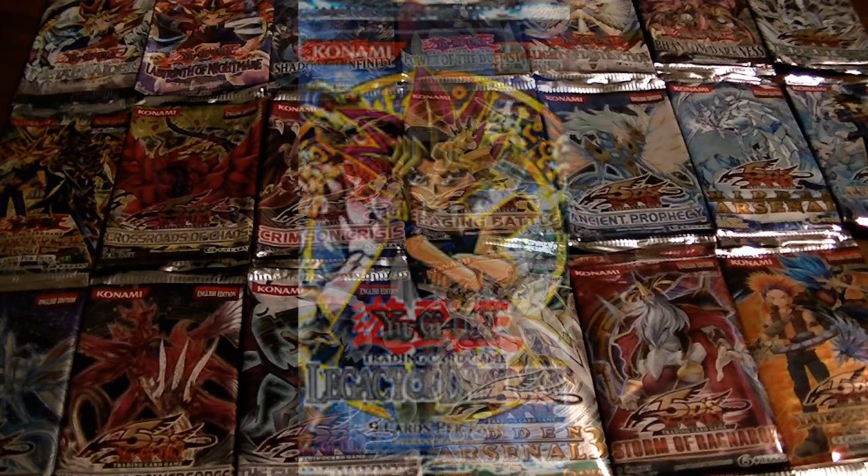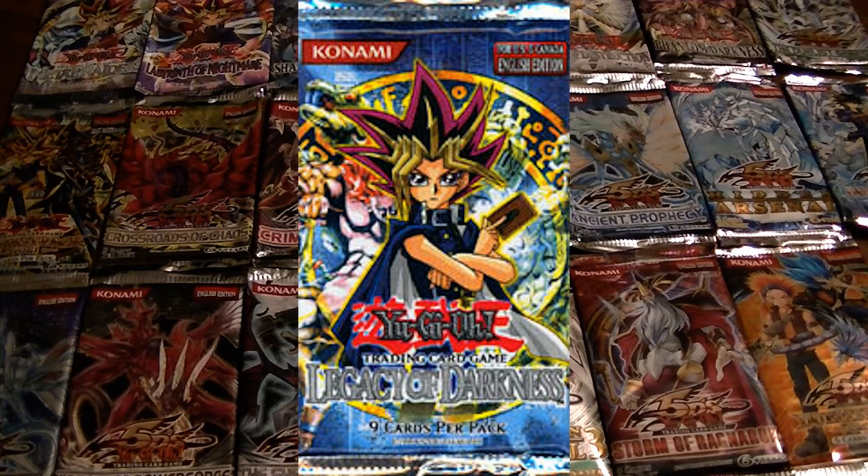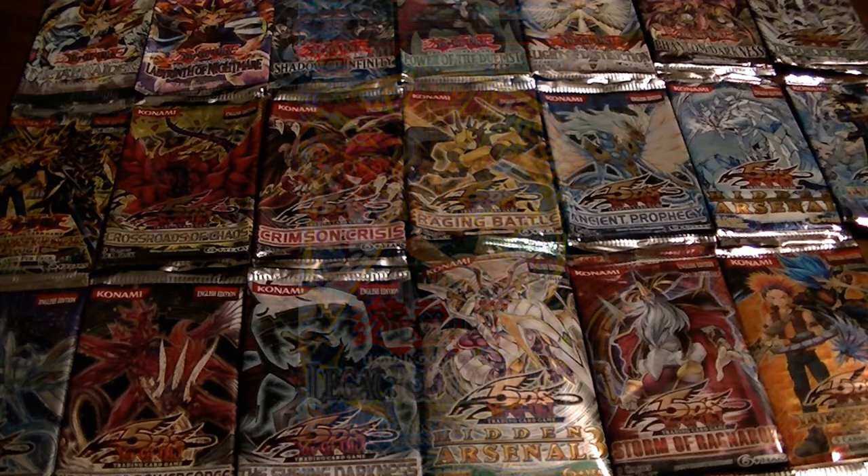For the sixth pack in the series, we have Legacy of Darkness. This is where, as a kid, I was pretty much done with Yu-Gi-Oh!, so half of these cards I don't even remember being from this pack. We've got Yada Garasu, Dark Ruler Ha Des, Marauding Captain, Rhoda, Warrior Returning Alive, a whole bunch of Dragon cards, Fiber Jar, Creature Swap, Bottomless Trap Hole, and Injection Fairy Lily — although that's not commonly used today.